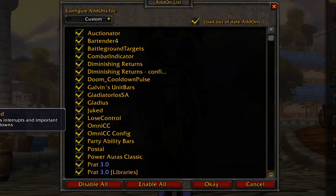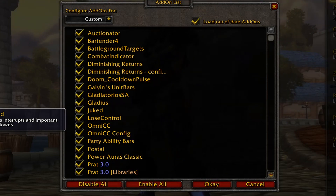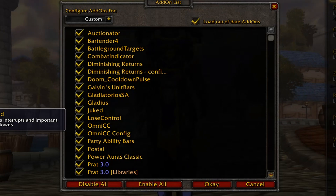Juked tracks interrupts and some other important cooldowns. I use it only for interrupts because I don't know how to effectively set it up, but I think it can be used in many useful ways — such as tracking a priest's fear when you want to pre-AMS to resist the fear. But after years of playing I've really developed a sense of when the priest's fear is off cooldown, so I usually just soak the fear in my AMS anyway even without tracking it.